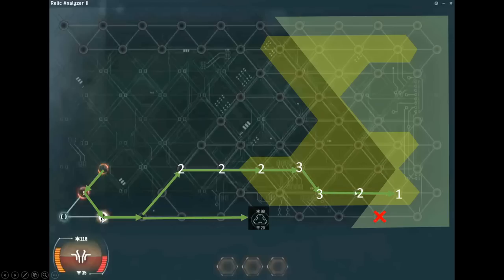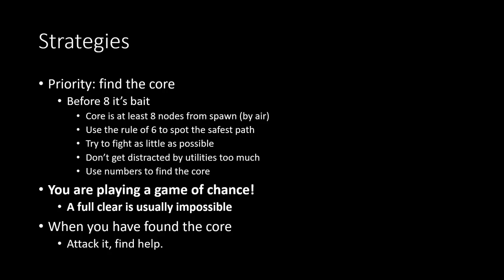This is quite basic but nonetheless very important. We've found some numbers: a '2' means the core will never be in the green area it excludes. Because of a '1' elsewhere, we know one of the adjacent positions has to be the core or something significant. In this example, you go to the side to get a bit more information and find the core right there. Congratulations — you've cleared the hack.